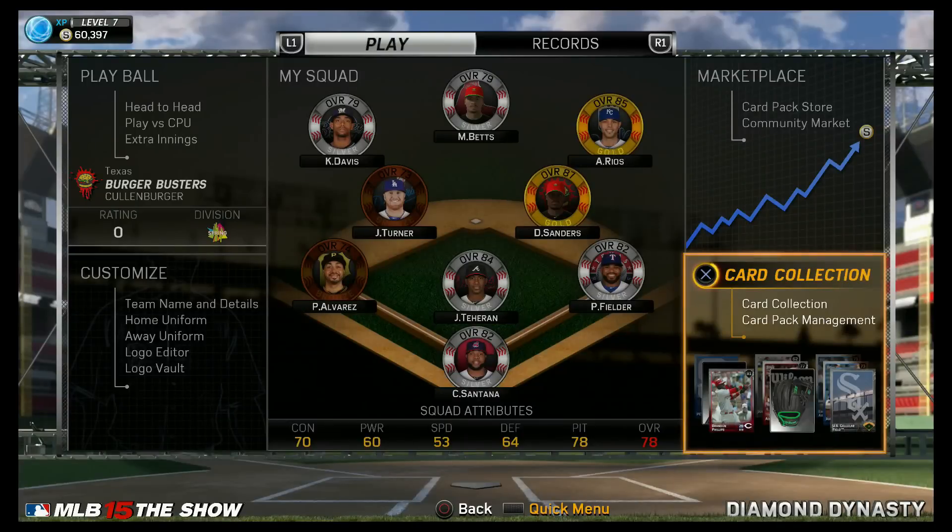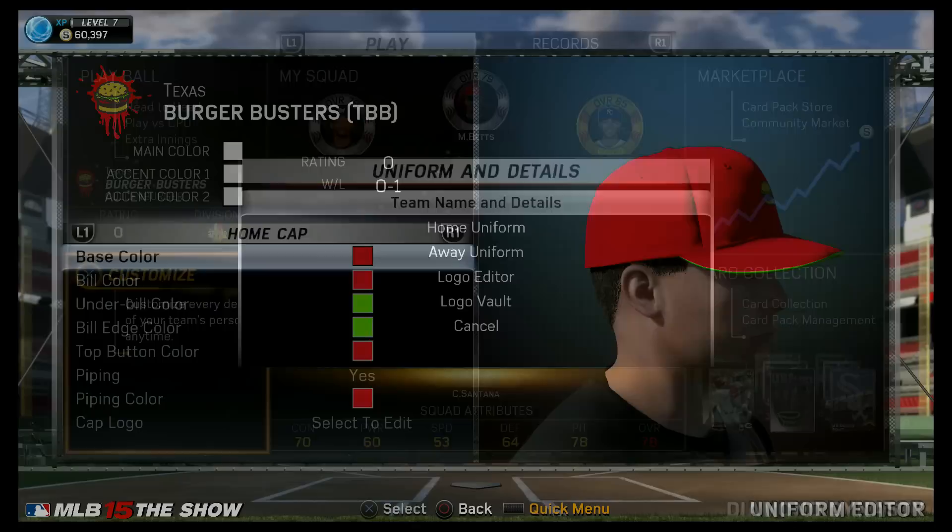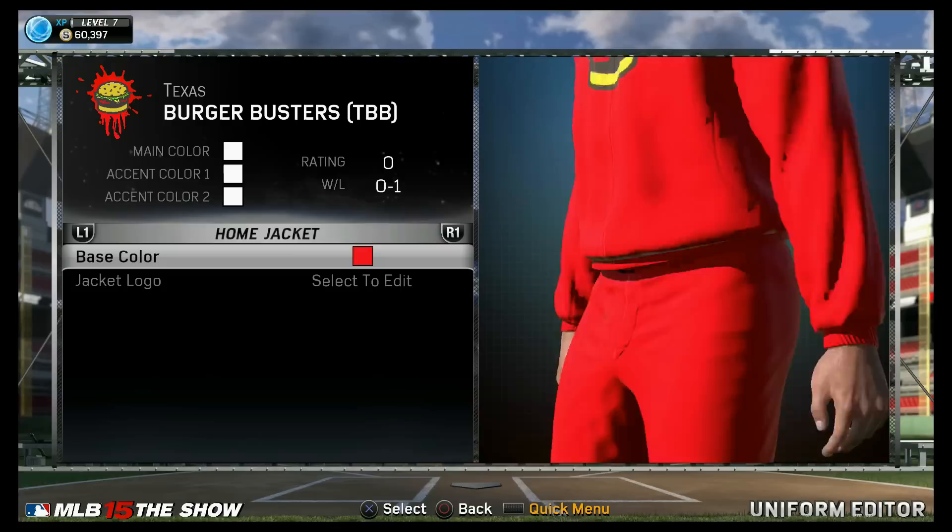What is up, YouTube? We are back on the Diamond Dynasty. In this video, we're getting ready for our first game. One of the things I want to show you guys quickly is my logo and my unis. Top right hand corner, you can see my logo — pretty much like my channel logo, the little burger with the splat. That is my logo. And we're getting some black and red unis — tentative unis. I might mix the colors up soon.